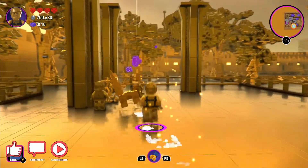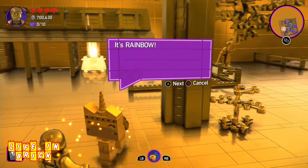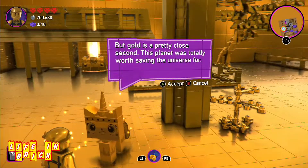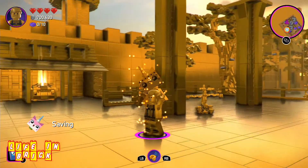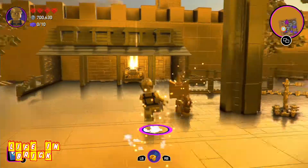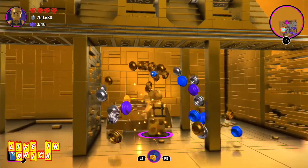Oh look, it's gold Unikitty - so cool! Is it gold? It's rainbow, but gold is a pretty close second. Even the chests are gold. Literally the only thing that's not gold will be the bricks. I don't understand why they didn't go with gold bricks - that's pretty much Lego game standard.